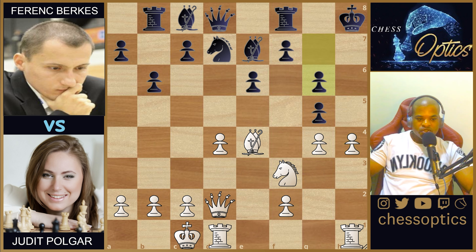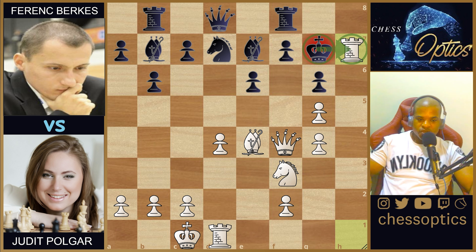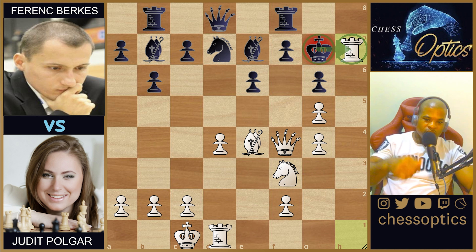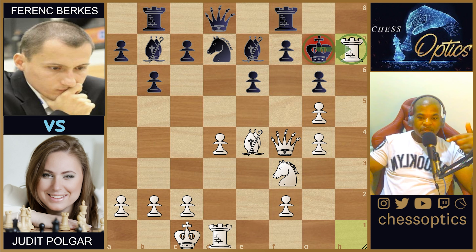There's not much black can do about h4, so he plays g6, h-takes-g5 check, king goes to g7. Remember the queen maneuver — it was on d1, went to d2, now it's on f4. Bishop to b7. White plays rook to h7 check — come back to the h-file, king! This is what bishop-to-h7 check was about earlier, this is what g4 was about, and this is why we didn't take the rook: Judit knew black was going to try to save the rook, but that time spent allows her to execute the attack on the king's side.